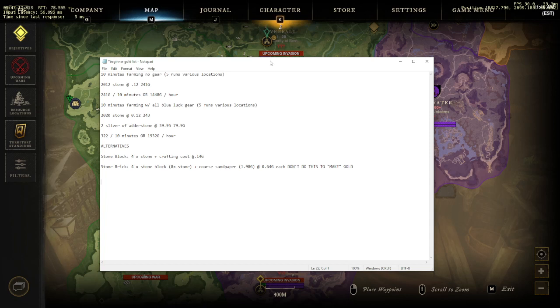I don't know if I was incredibly unlucky without the gear or extremely lucky with it — I can't remember if they nerfed the drop rate recently. But here are your numbers: if you're a new player with no additional luck gear, this is what you can expect. If stone is selling at 0.12 gold, you can expect to make around 1,400 gold per hour, or about 240 gold every 10 minutes.